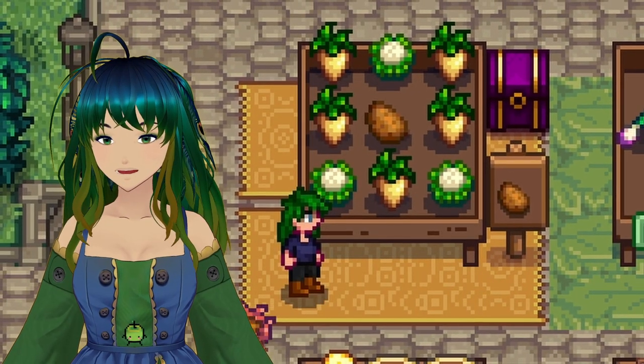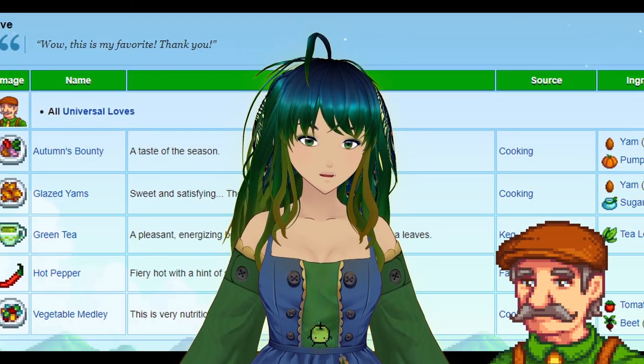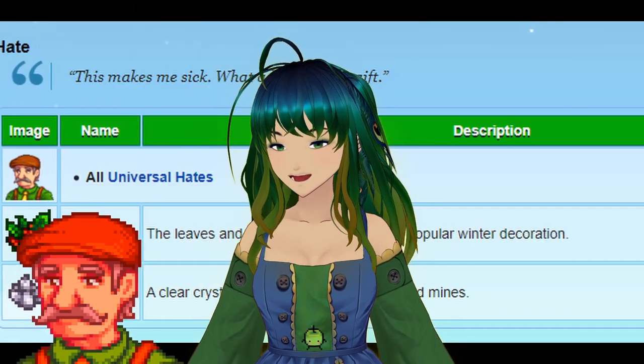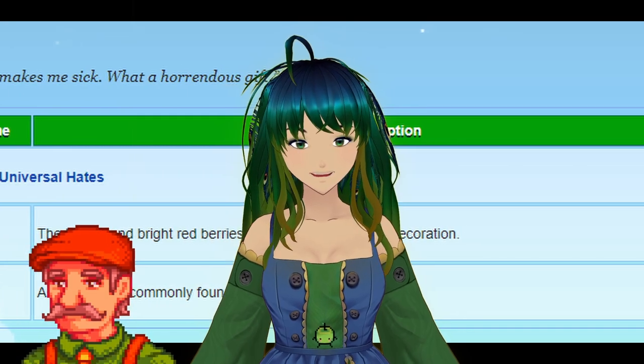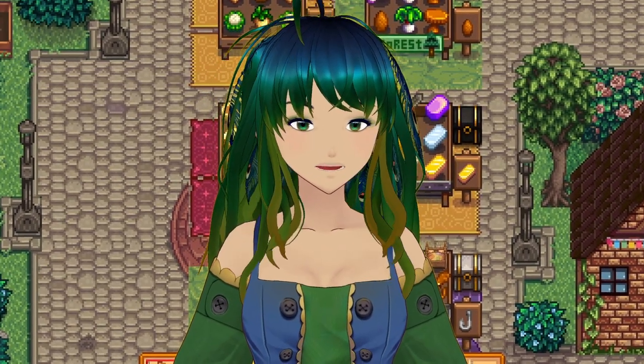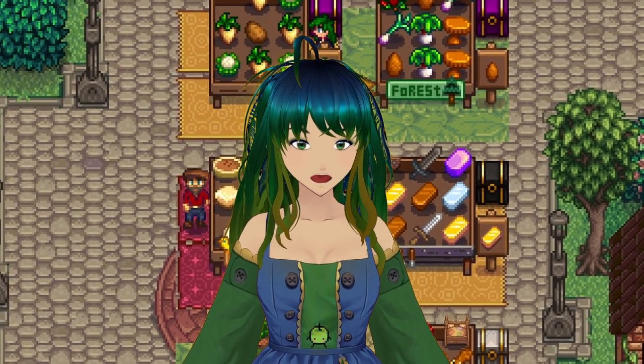A pro tip to maximize profit is to display your best produce on your shop sign, and keep in mind the things villagers love, as they'll be willing to pay more for those items and will actively avoid buying things they hate. Don't forget to talk to the townspeople as they walk by your booth, and to man the booth as much as possible — your items sell more when you're manning it.